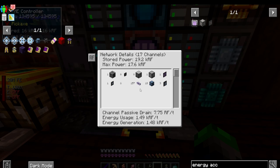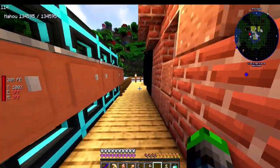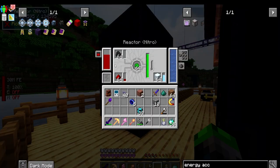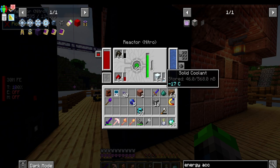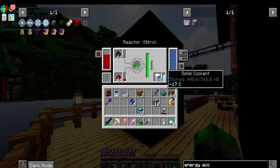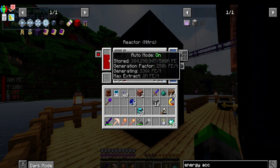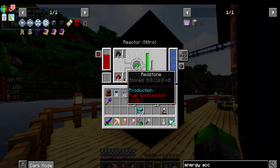This is now drawing over 1.6 thousand RF per tick, and we're generating close to 500,000 RF per tick with these reactors. The dry ice still isn't in here - dry ice is negative 32 degrees - so once we get the dry ice in at negative 32 degrees, this will start doing a lot better.